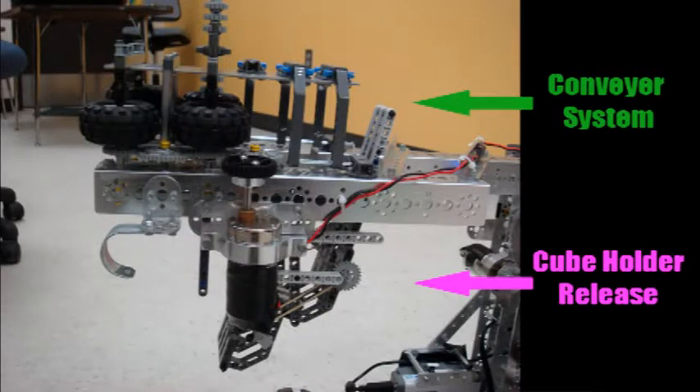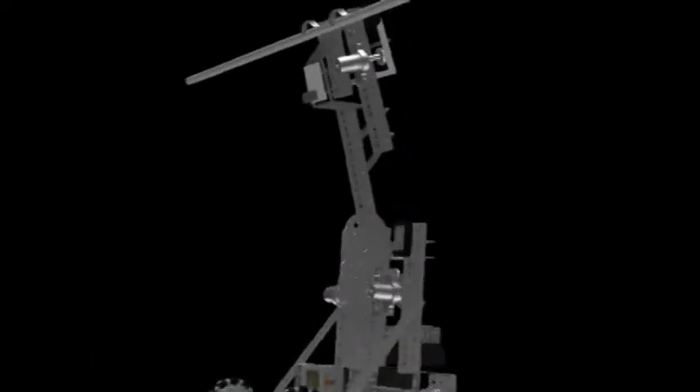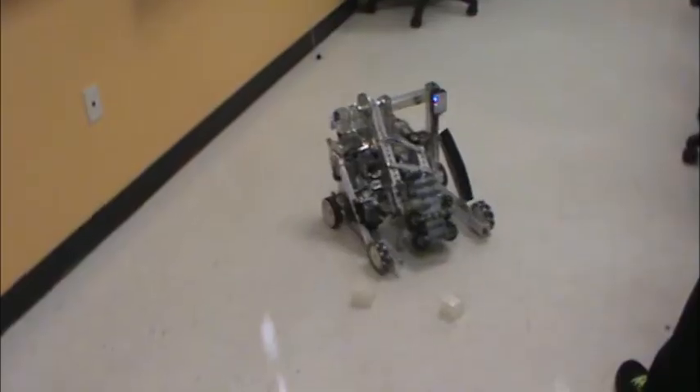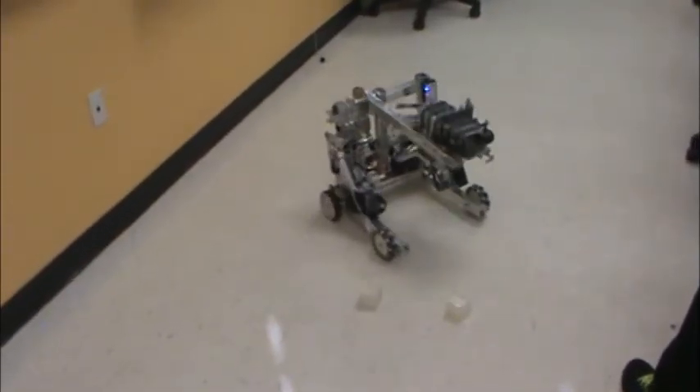Another game element was the hanging bar. To accomplish the hanging task, we constructed an 18 to 1 gear ratio arm to lift and hold the robot on the bar. To meet precision requirements and strategy flexibility, we incorporated an encoder in our drive system.